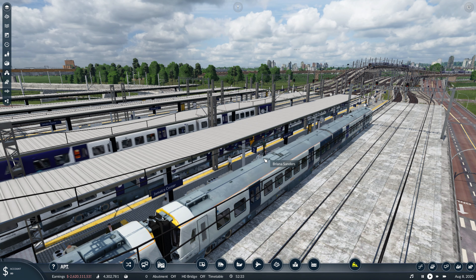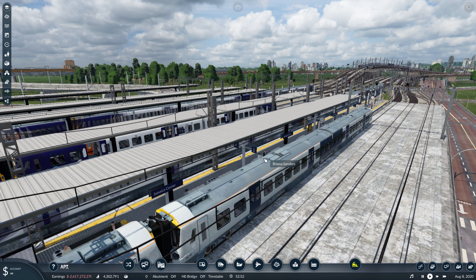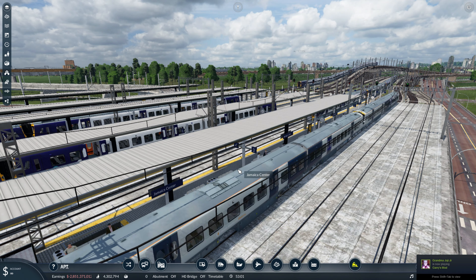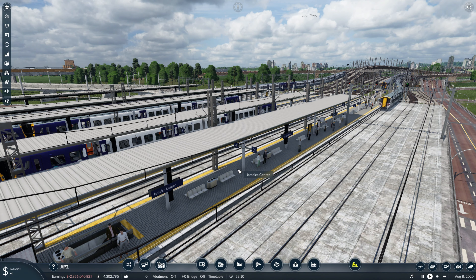But you're here for Transport Fever, and I wanted to point a few things out. Right now we're looking at Jamaica Station as it actually is right now. There are 10 lines going in and out of this station, so it's a real hub of activity in the game.